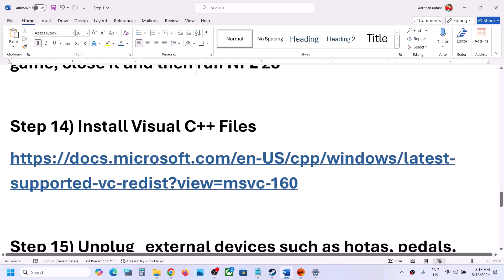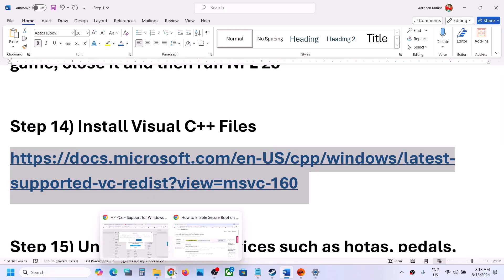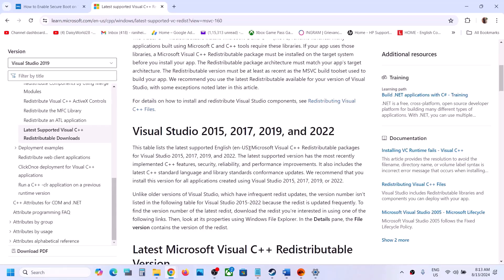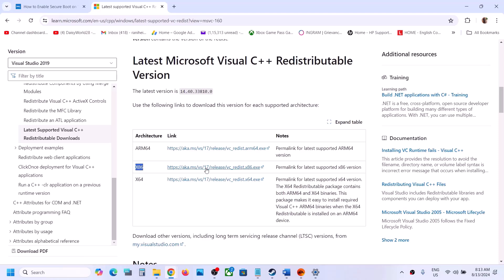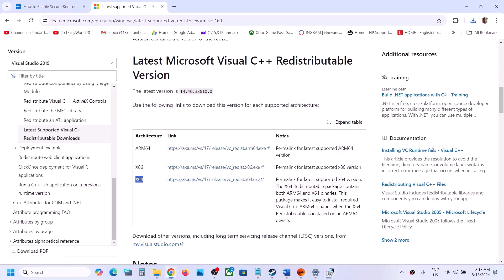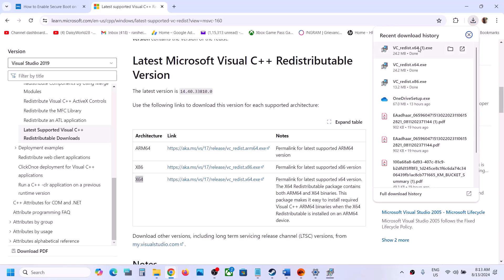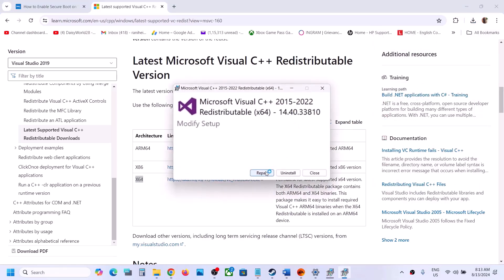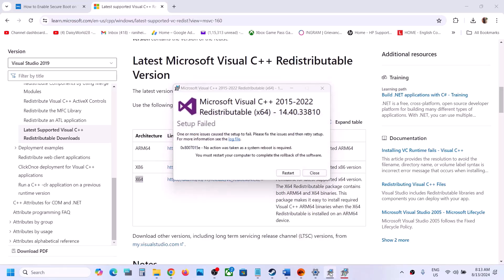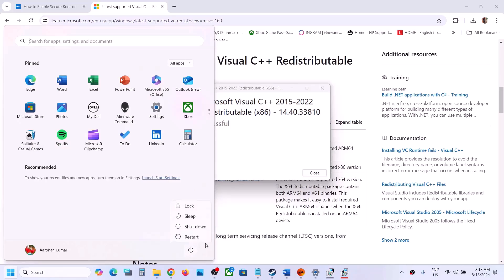The next step is to install the Visual C++ redistributable. Copy the link provided in the video description, open it in a browser, and it will take you to the Microsoft website where you can find Visual Studio 2015–2022 redistributables. Download x86, run the exe file — if you see a Repair option, click Repair; if you see Install, click Install. Also download and run x64. If already installed, click Repair. Restart your computer, then launch the game and check.